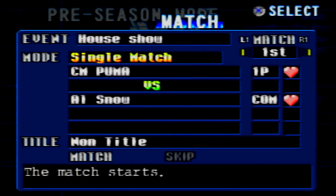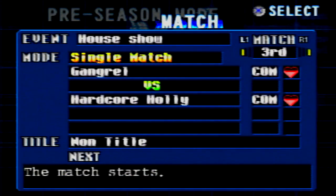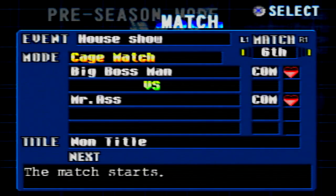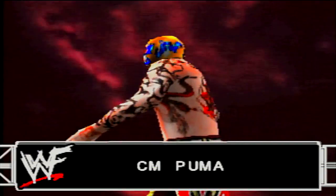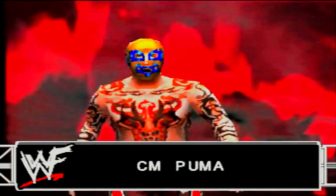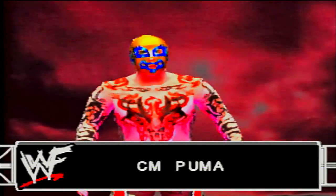It's CM Puma versus Al Snow in a non-title match at the house show. Following that we've got the Dudley Boys taking on the Hardy Boys, Gangrel versus Hardcore Holly, Ken Shamrock versus Steve Blackman, Three-Way Dance with Godfather, D'Lo, and X-Pac, Big Bossman, Mr. Ass — oh man, this is awesome. We turned off the music for obvious reasons.